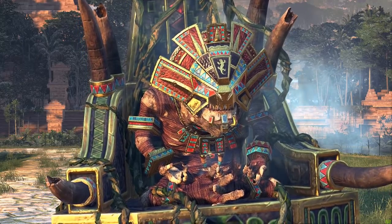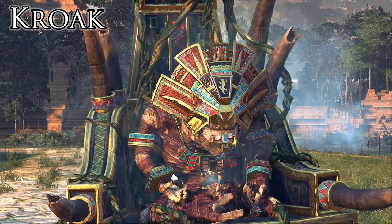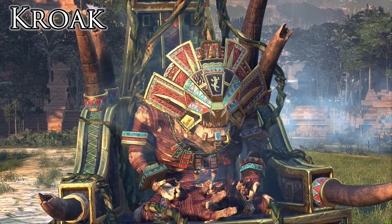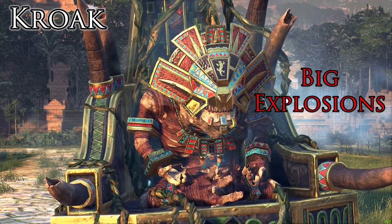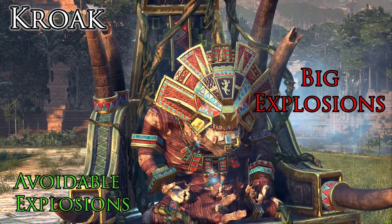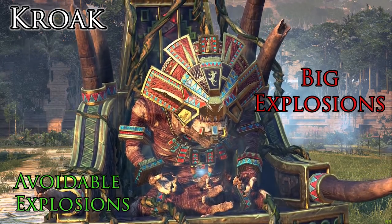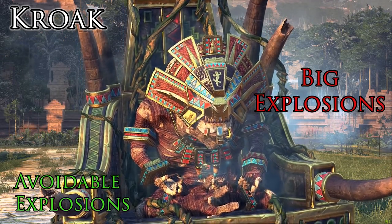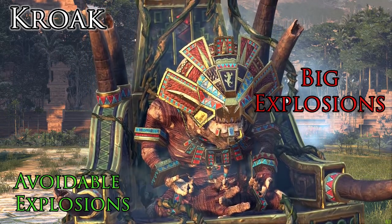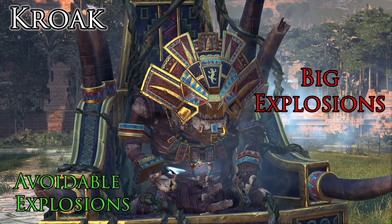And lastly, everybody's favorite mummified toad — Lord Kroak. He can do a little bit of work in melee as he is unbreakable, but he is of course all about those explosion spells. They're all pretty powerful in their own right, and honestly quite easily baited out, because they have a pretty slow and big wind-up time. So if you leave one of your expensive units in an obvious place, wait for the player to cast one of these spells — which you'll get plenty of time to see winding up — and then simply move out of the way, and hey, you've wasted one of his spells. Otherwise, take him out like any other Slann.